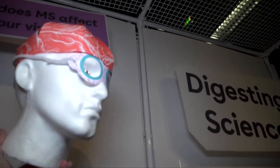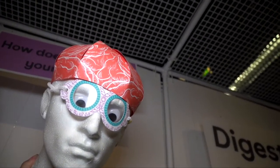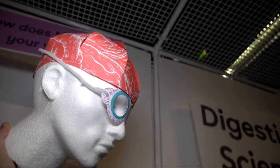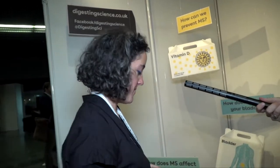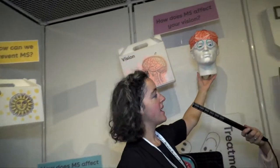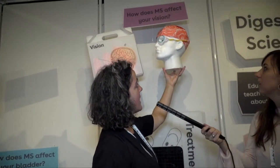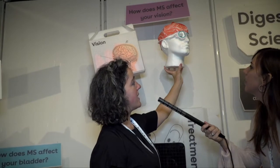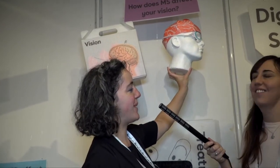You make a brain hat yourself, put it on, and then put on the goggles which have pipe cleaners. One side of the head has pipe cleaners with myelin on it, and the other side the pipe cleaner is demyelinated — there are no longer any yellow bits on it.